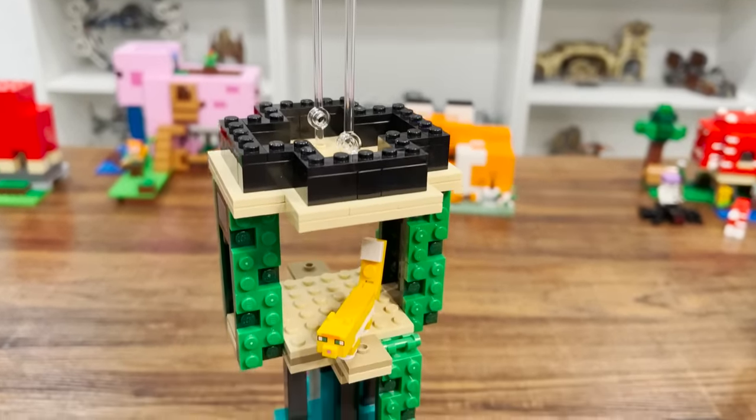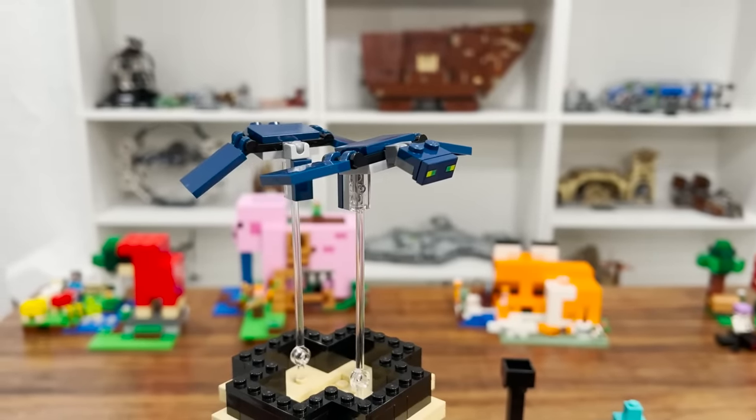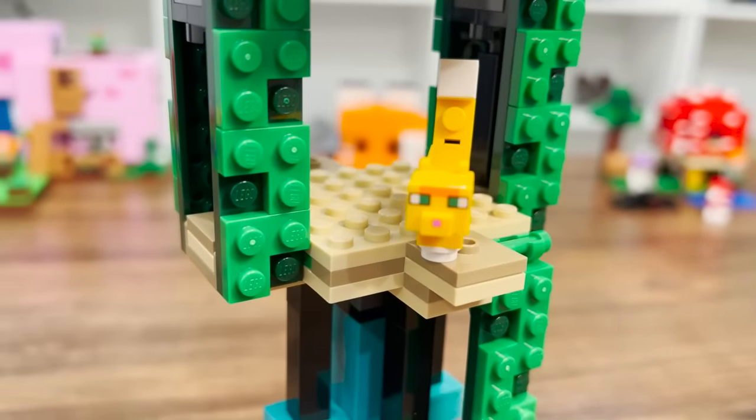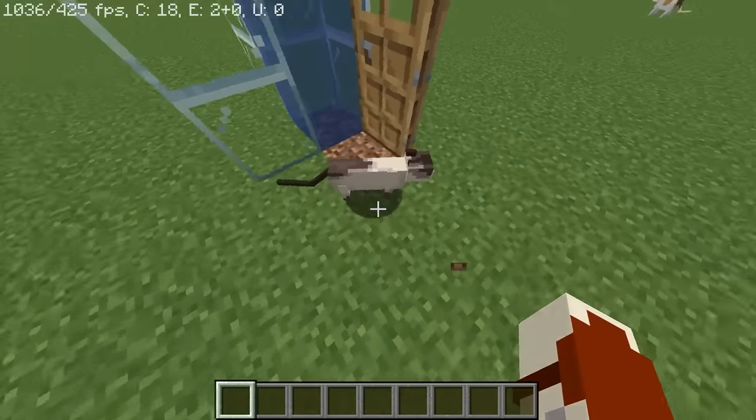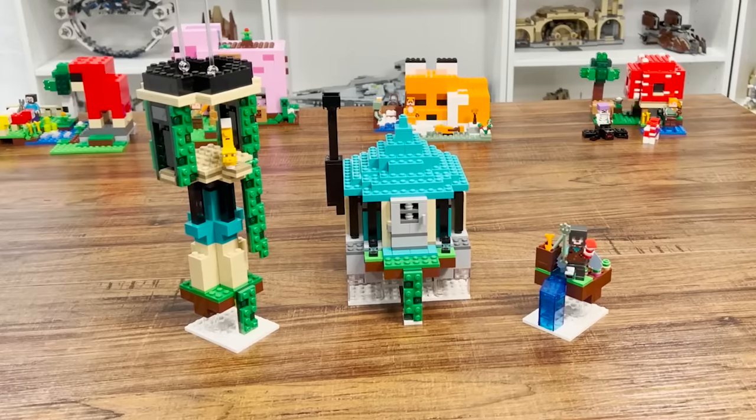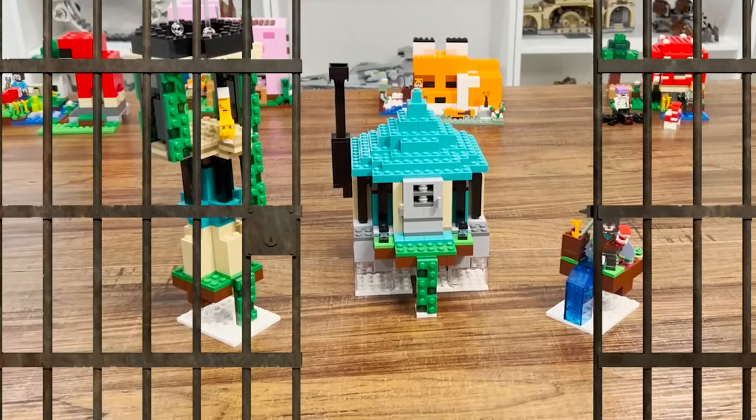Really, about the only thing this set got right are the presence of the phantoms due to the lack of a bed in the house. Also side note, I'm just imagining this is how the cat was sent to the sky tower. Outside of that, this might be the most illegal LEGO Minecraft set ever.